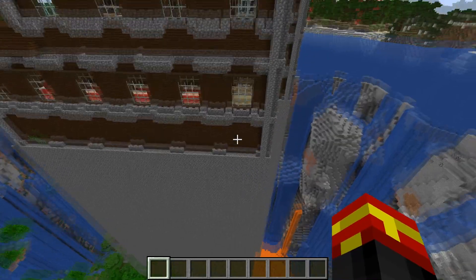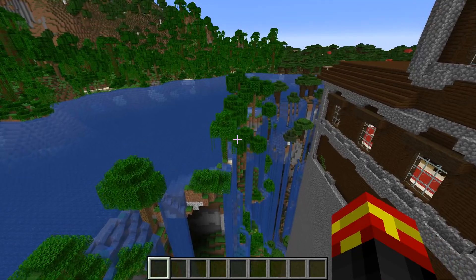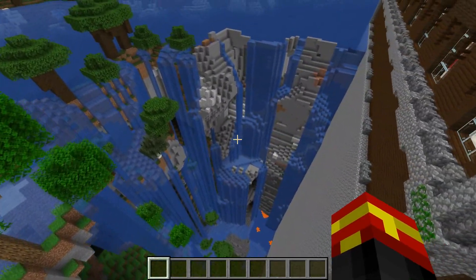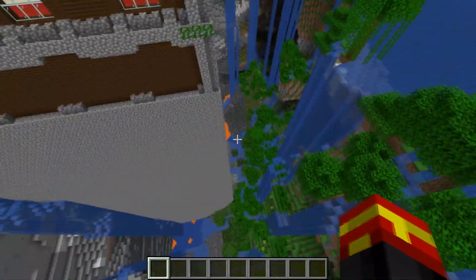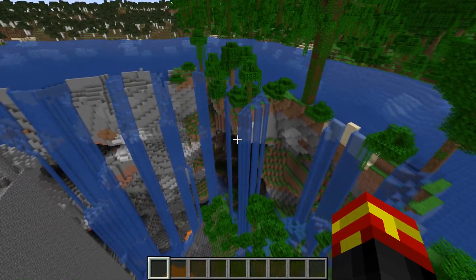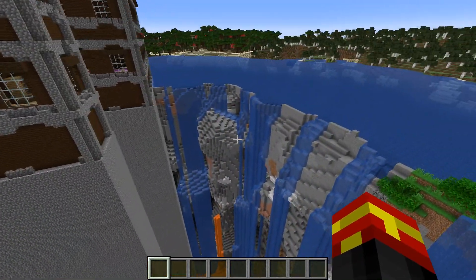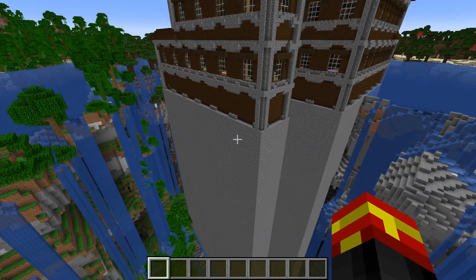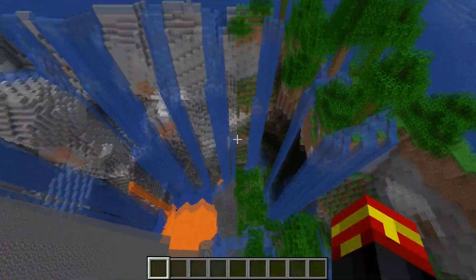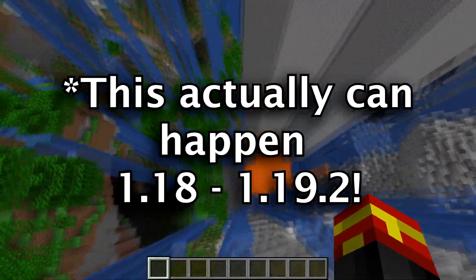I'm going to be telling you how you can actually get this seed to occur, because there is a slight issue when it comes to this sort of seed. Essentially, this sinkhole right here is a glitch that occurs in certain versions of Minecraft. In the latest version of Java Edition, this sinkhole actually does not occur unfortunately. This happens in Minecraft 1.19.2, and after that it was patched.